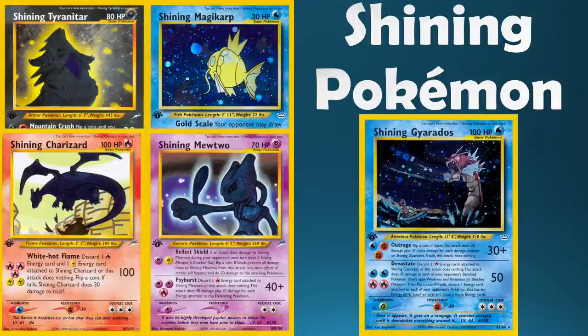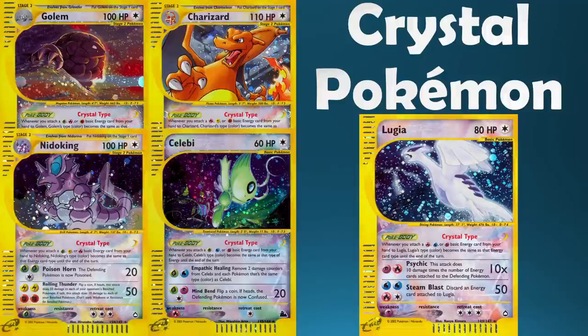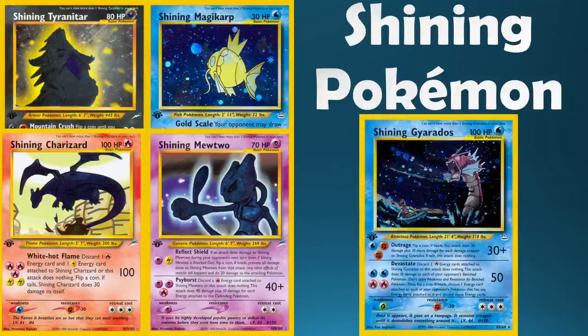Next up we have Shining Pokemon. Shining Gyarados is by far the coolest of the Shinings. We got it in Neo Revelation with more from Neo Destiny as well. Shining Gyarados from the video games is just such an iconic Pokemon — great storyline, a fisherman completely terrified by what he's seeing, it tells a great story. These were also some of the first Secret Rares, one of the first ever cards outside the normal numbering system, which is really cool.